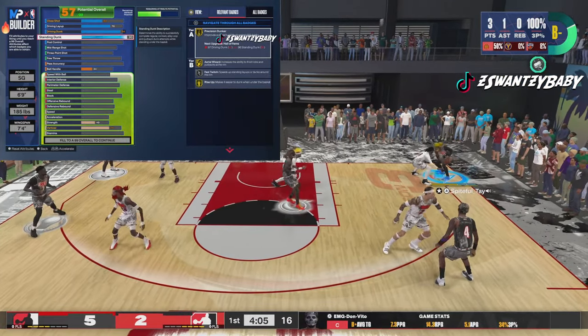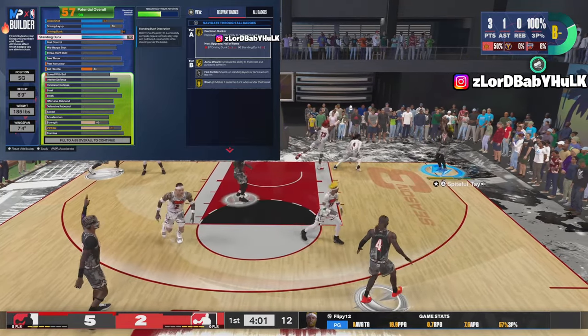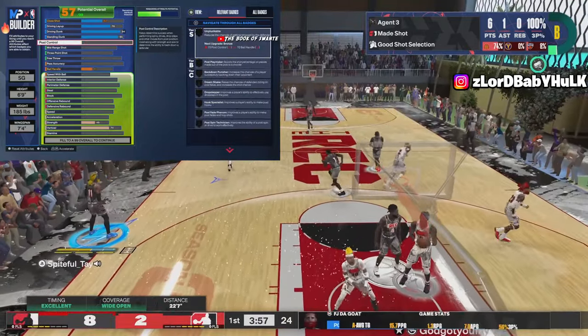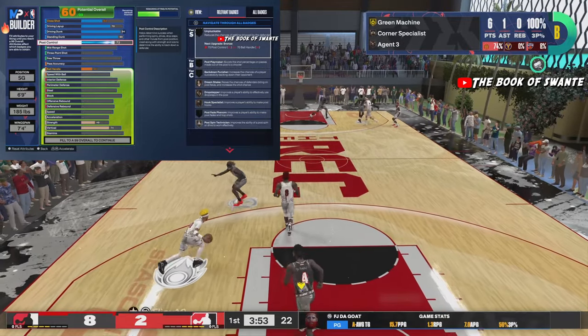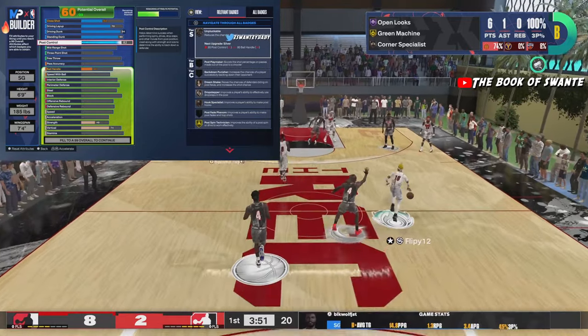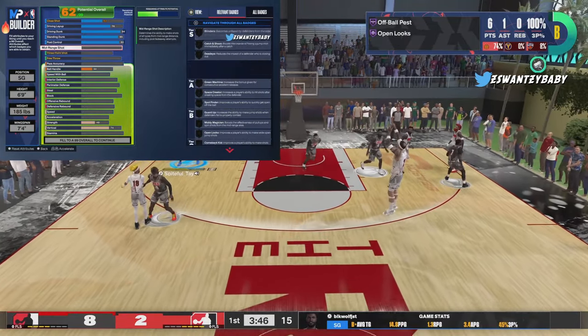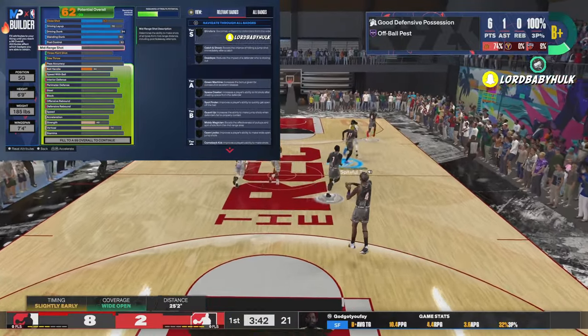You're gonna have a higher posterizer, gold precision dunk — you can just spam contact dunks. Look at all these purple layup badges, you can spam everyone. Standing dunk is very broken and it's very easy to do now. You are a dunk god. You can slash and be unstoppable.